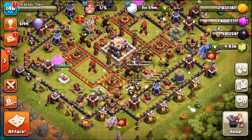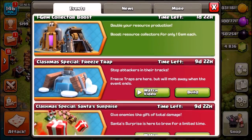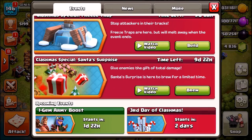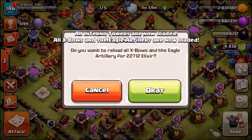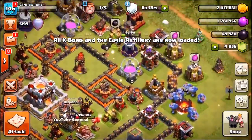The ice wizard will be coming out in three days' time. If we go into the tab, you can see the Clashmas special: freeze trap has nine days and 22 hours remaining, and the Santa Surprise also has nine days and 22 hours. The third day of Clashmas comes in two days' time, so I'm guessing everything is going to be taken away on the 5th of January 2017 — Supercell taking away all the fun toys.